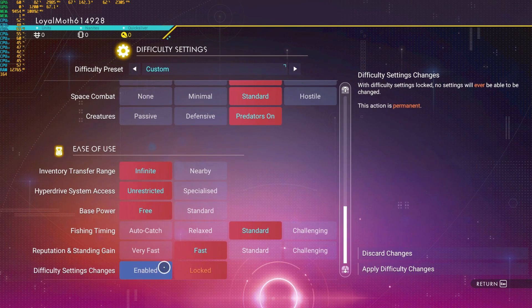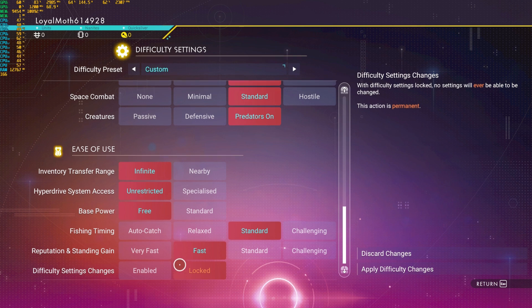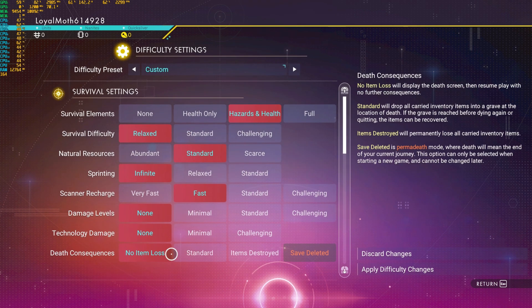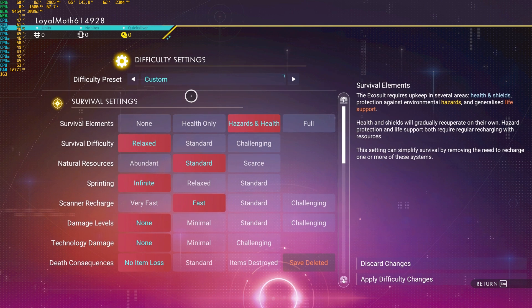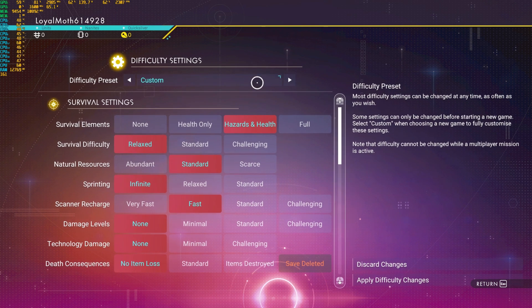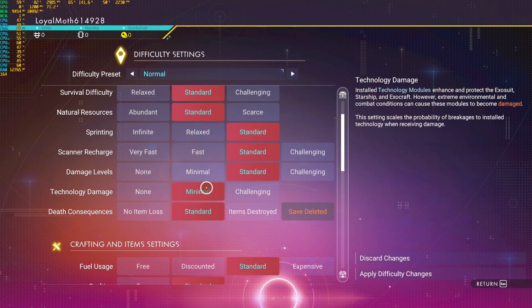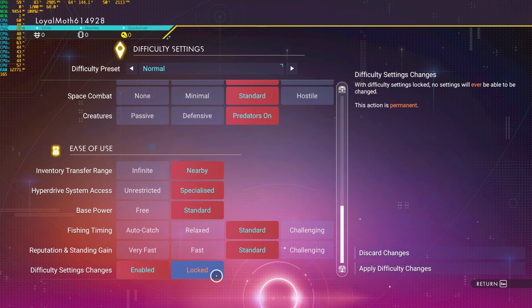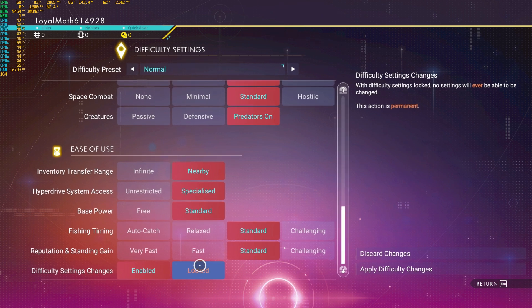Other than that, for permadeath, once the locked settings is locked, you cannot change your settings — so if there's something you don't like, you cannot change it. Now for your standard gameplay, like normal mode, creative, relaxed, survival, and so on: once you lock it, I would recommend locking your modes because then it gives you more of a reason to start a new save and a new mode.